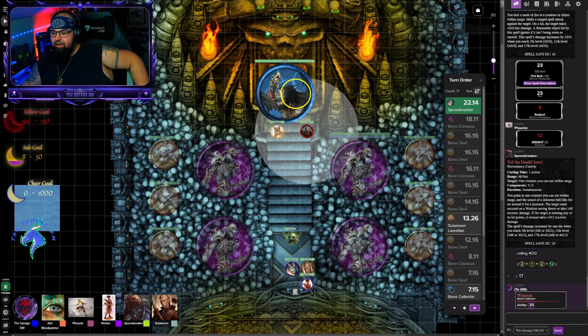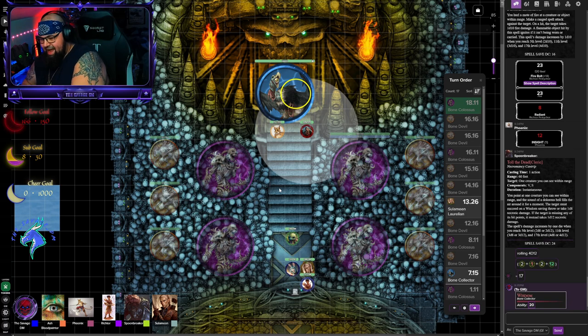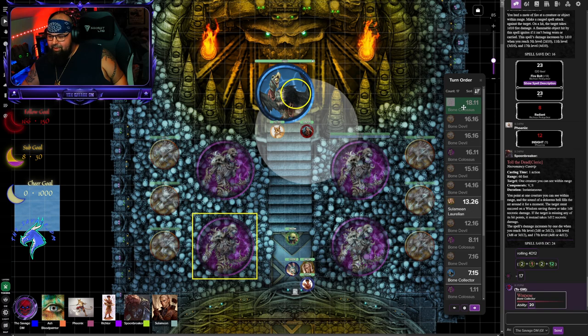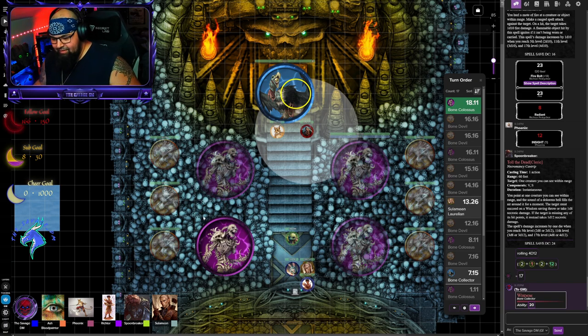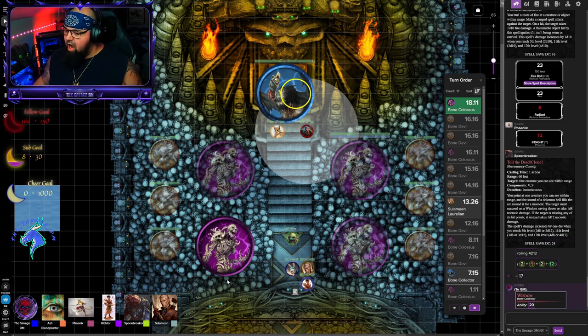As you guys are pummeling this creature with attacks, the bones begin to shift and suddenly some of them begin to rise. As this pile of bones begins to rise it stands tall. What looks to be an absolutely massive creature coalesces from all these bones — even as it's standing more are being dragged into its form — and it roars before it charges forward. Okay, oh wow — oh, this is nasty.